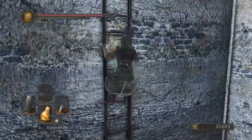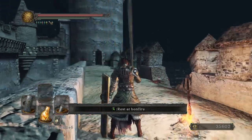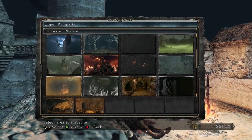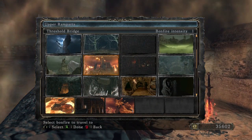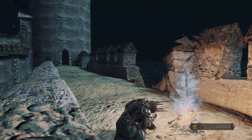I had no idea you get a Dragon Tooth there. So that's two Dragon Teeth in one playthrough — that's not bad at all. So now you can dual wield those if you like. And there's an Enchanted Falchion, which is the only one in the game you can actually pick up like that. So that wraps up Belfry Luna.